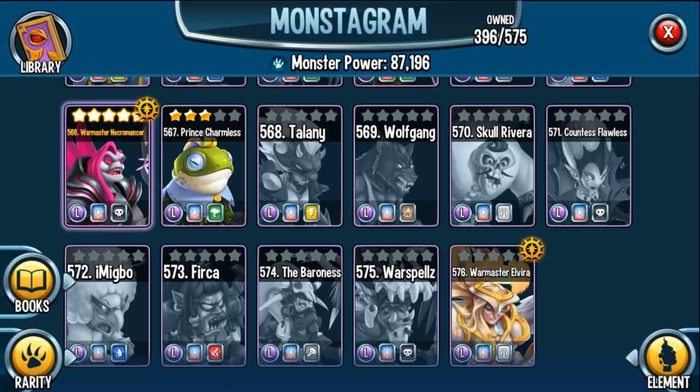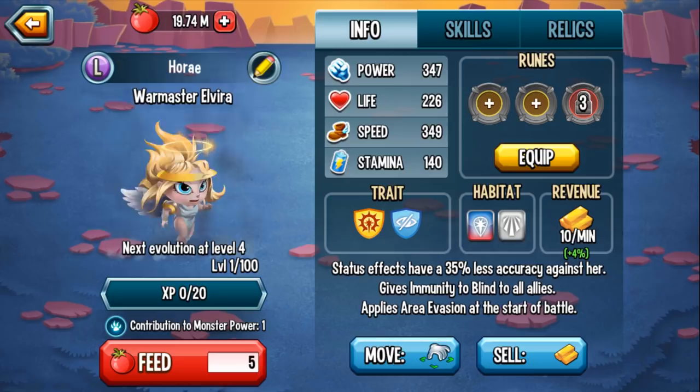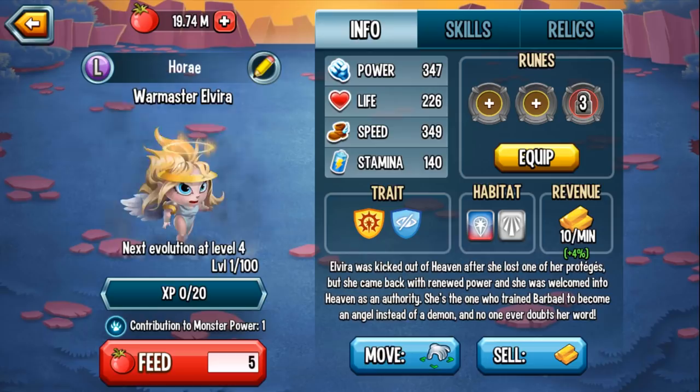Let's click on her and check out that trait. Status effects have 35% less accuracy against her, she gives immunity to blind to allies, and applies area evasion at the start of the battle. So at the very start of the battle, all of your monsters are protected — the enemy can try to stun, freeze, possess you, activate cooldowns, drain your stamina — nothing is going to work against your team thanks to this monster.